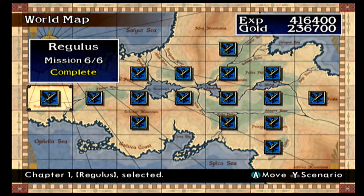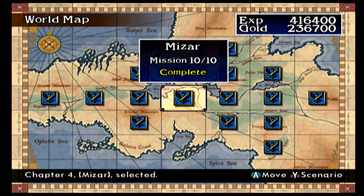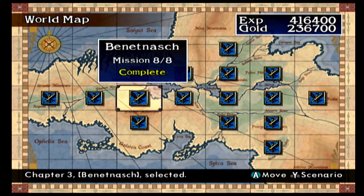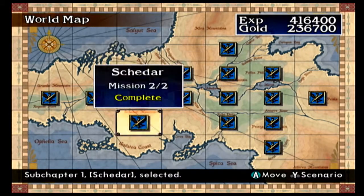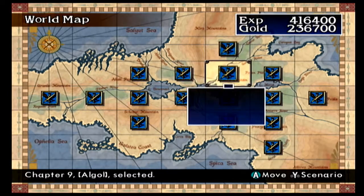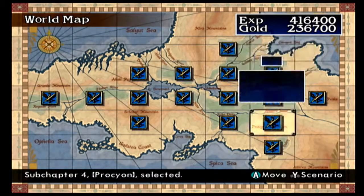Before I go into the challenge fights, I'll cover what you get for beating everything. For unlocks: sub chapter one is unlocked by completing stage three of chapter three. There's an extra chapter and then sub chapters — that's how you get sub chapter one.